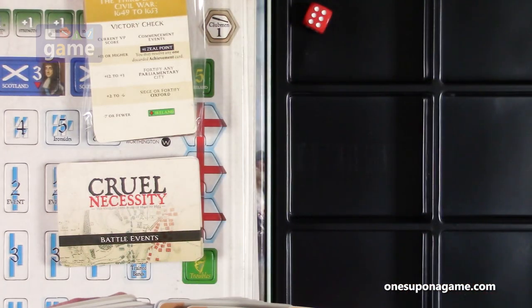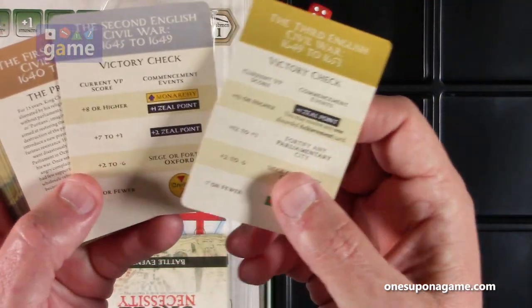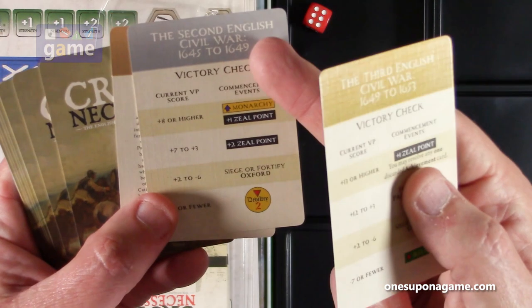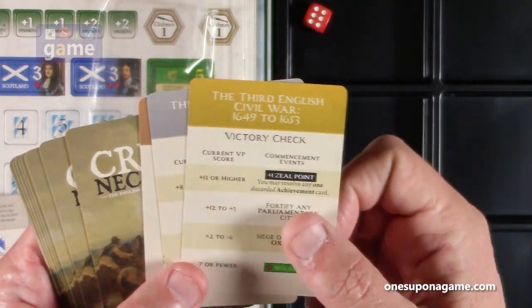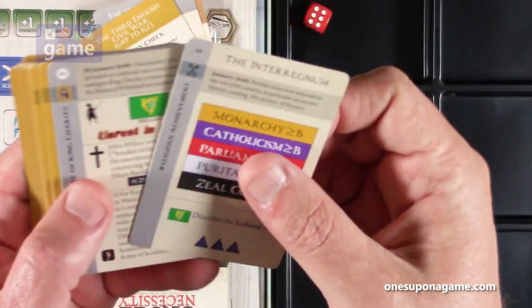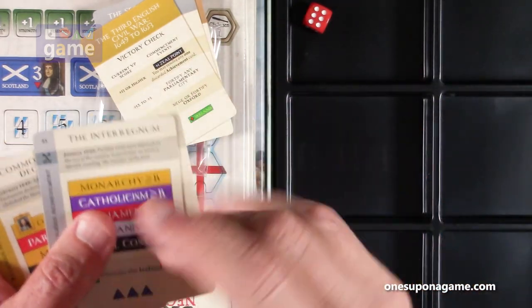We should have another deck of cards here. There's also a stack that was not shrink-wrapped. This tells you the first Civil War — the prologue — with a matching color banner. Then we've got the second English Civil War, 1645 to 1649, which is the silver banner. The gold banner is the third English Civil War from 1649 to 1653, and it tells you your victory check. So you'd shuffle the gold deck, put it on the bottom, then silver, then bronze deck — or play them in numerical order.